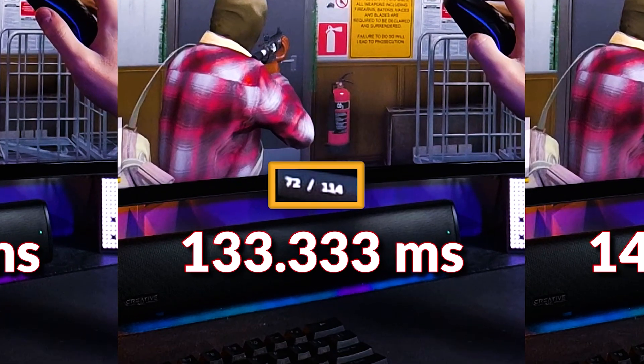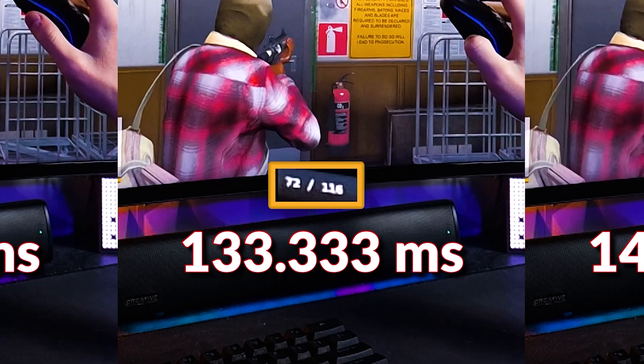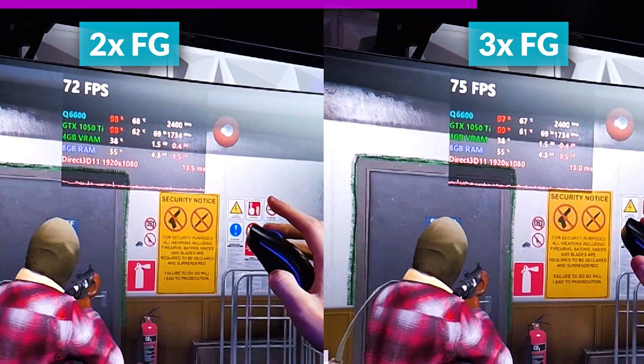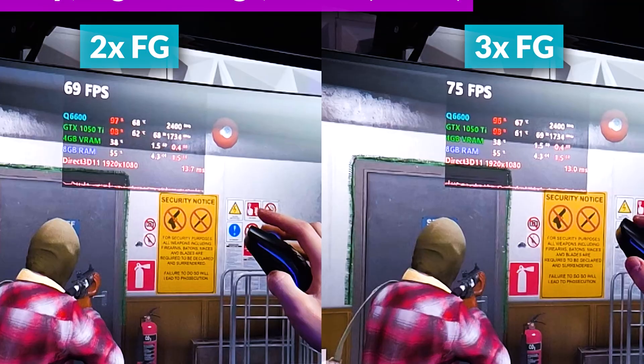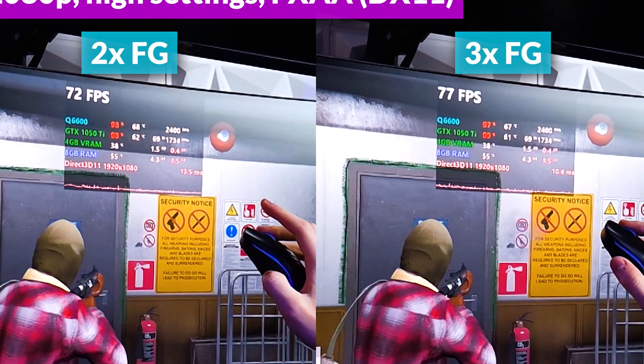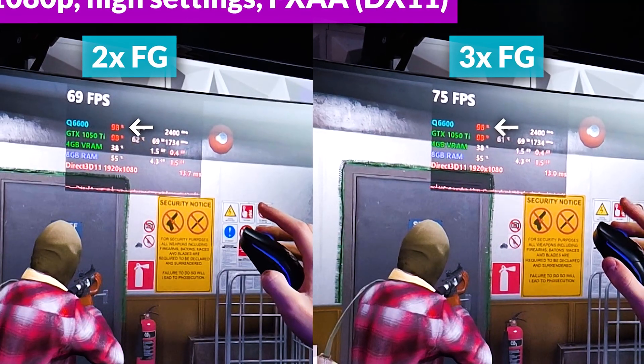Looking closer, generated frames at 2x are 114–116, dropping to 98–101 at 3x. The base render rate actually rises from 73 at 2x to 77 at 3x, implying a bias toward the base render with CPU usage dipping around 1% as the GPU is completely pegged. This suggests there actually is a benefit to a faster GPU, as it gives more headroom for the frame gen queue — but in reality, you'll run into CPU limitations before you even know it. This is best case.